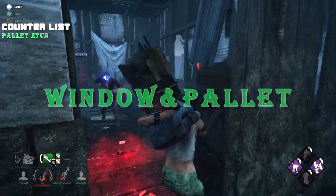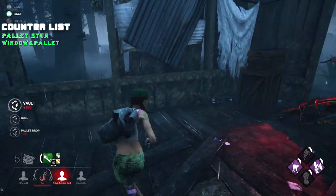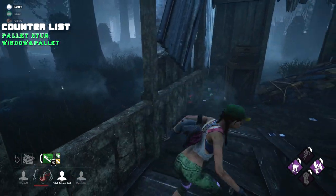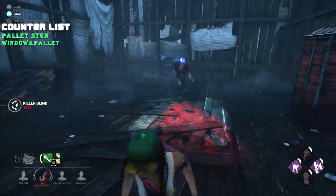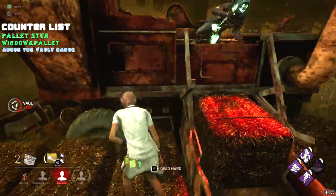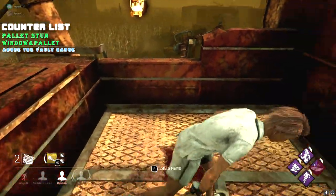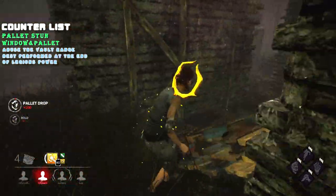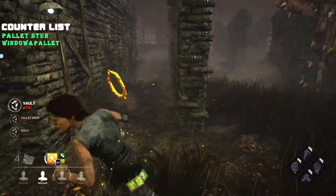You can also do window jukes and pallet jukes by vaulting a window or pallet, rotating back in on Legion, and then vaulting back over again. Legion vaults further than other killers, which is why something like the combine can be semi-useful against him, as he might fall down. However, in most cases Legion will just vault back over. This is only really useful if you can make Legion miss or if he is about to run out of his power.